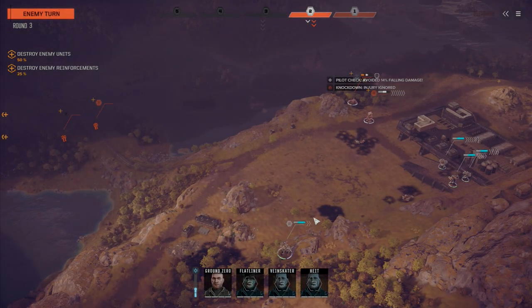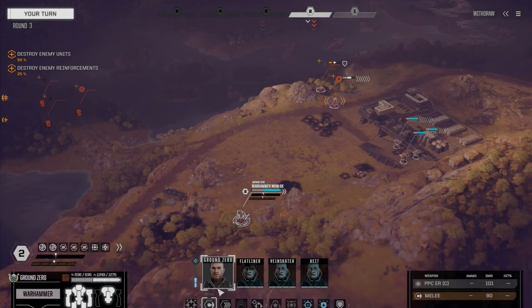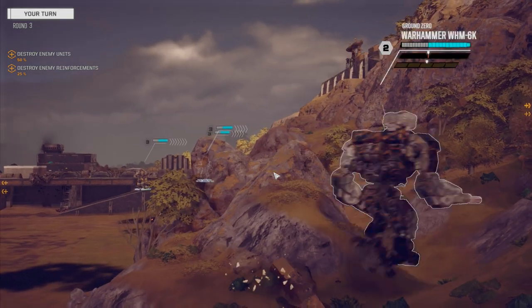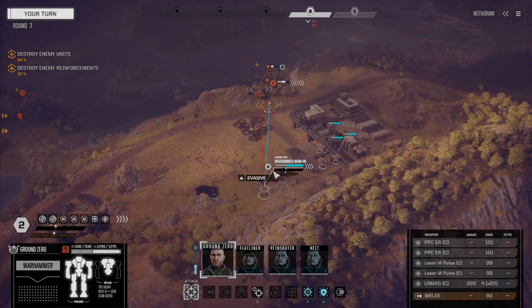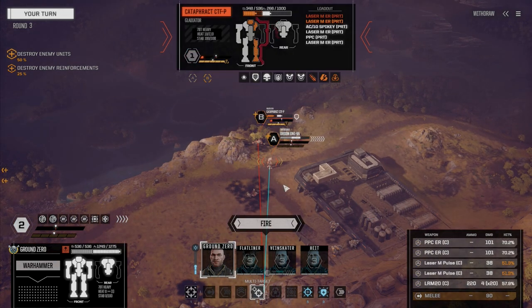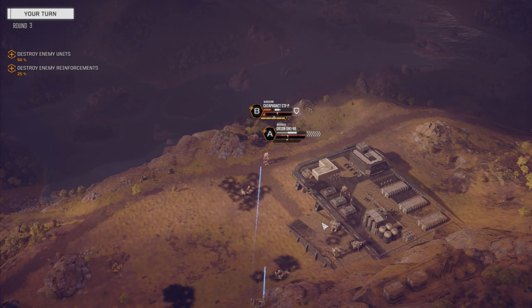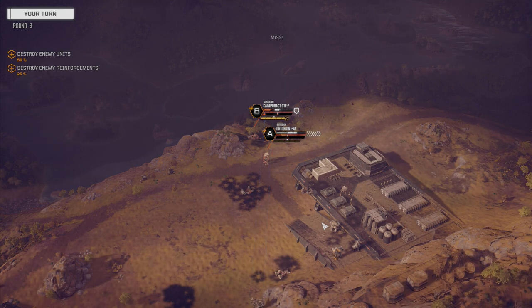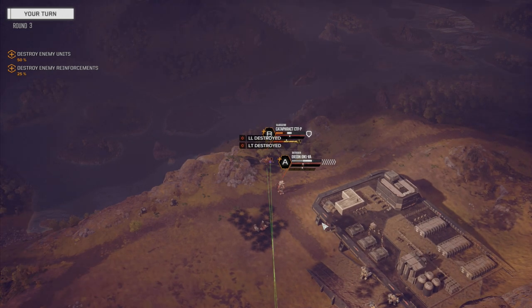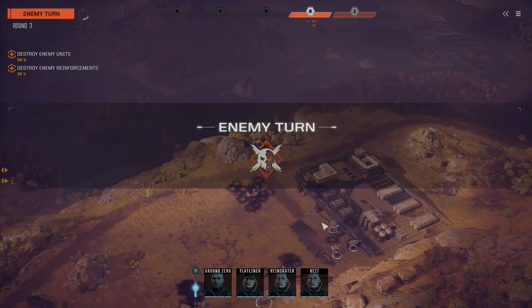Okay, so we've got a choice now — we can either target that guy again or hit the Orion. I think blasting the Orion is probably the better choice with Ground Zero since he's got a really good chance to hit with most things. We've got multi-target — let's do that. We're going to multi-target here and here, putting the Pulse and LRM-20s on B and the PPCs at A. 70% chance and he misses with both. Wow. Leg and torso destroyed. Here comes the missiles. Another head hit. He's not having a good day.